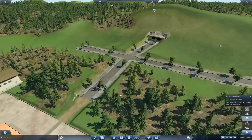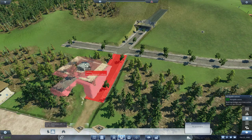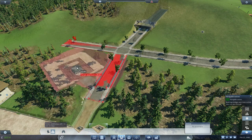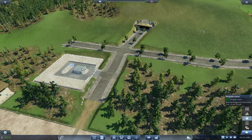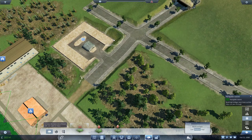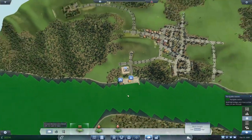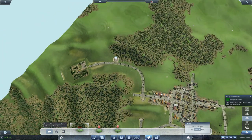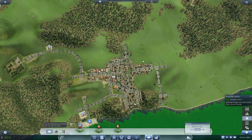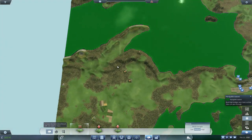We're also going to need a large one over on this side — like so. Now we need to smooth all of this out. Really easy to smooth now with these tools — there we go. Good. Let's forget the railways for now.